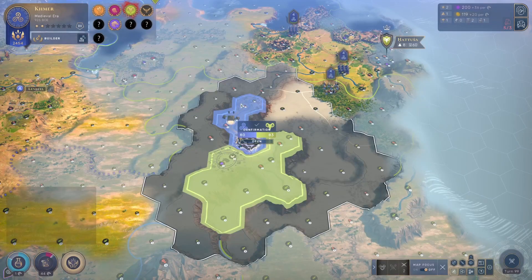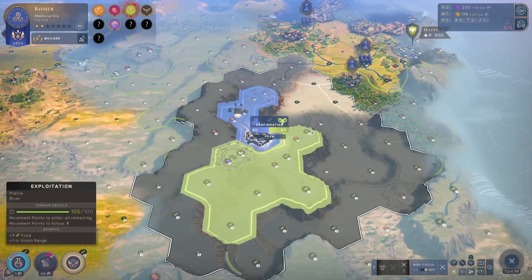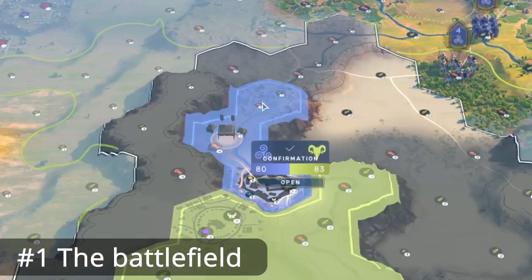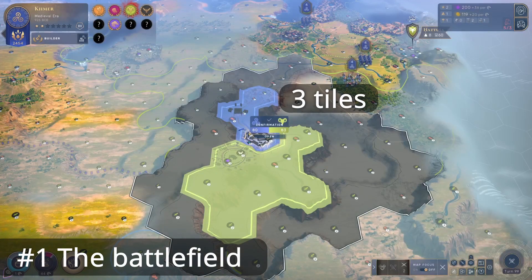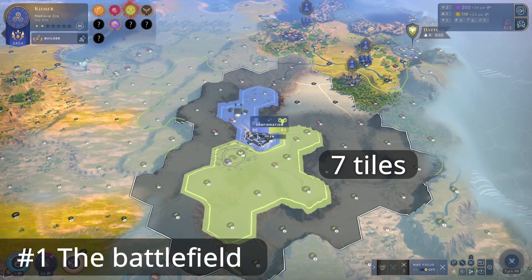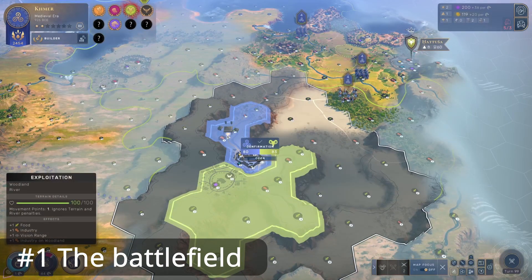When you get attacked or when you attack somebody you will get a notification that a new battle has started. You will see that there is a gray area showing you the battle area. You will see that you have some tiles in your color and some tiles in the opponent's color, showing you where you can position units from the very start of the battle.